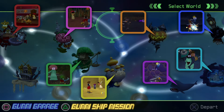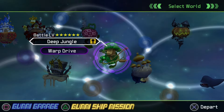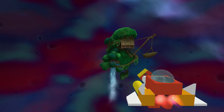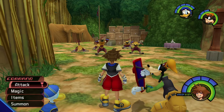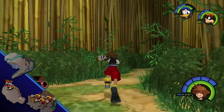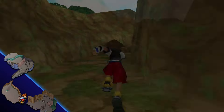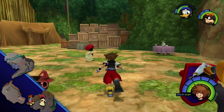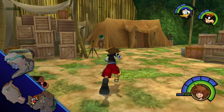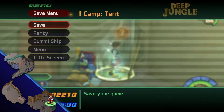Mushroom Heartless are encountered at random in specific areas of most worlds. Let's use Deep Jungle's camp area as an example — there's a chance to encounter White Mushrooms here. If the usual Heartless appear when you enter the area, you'll need to perform a Room Reset to try again. This requires that you move two areas away to reset the encounter. When you return to the camp, you'll have another chance at encountering the White Mushrooms.